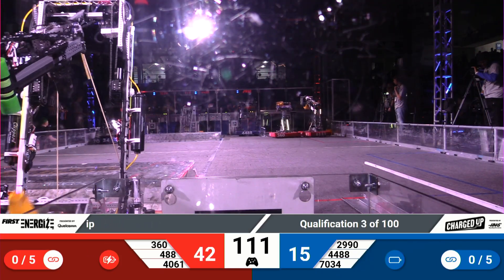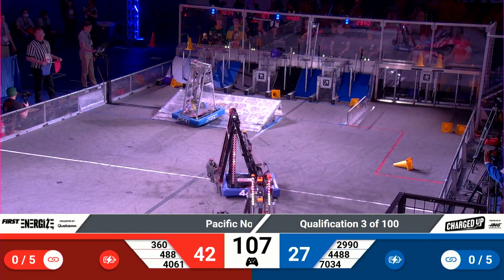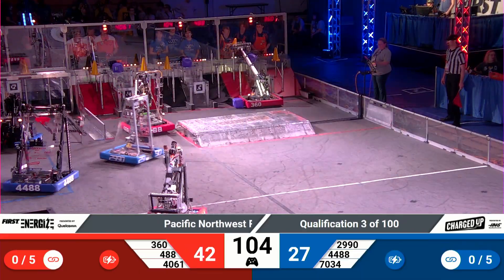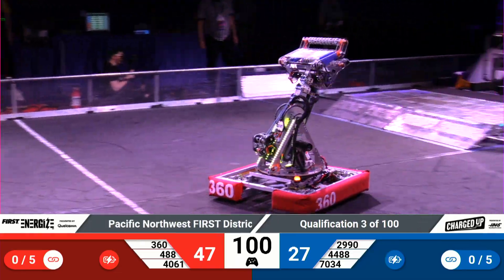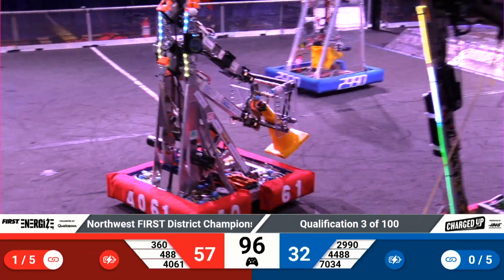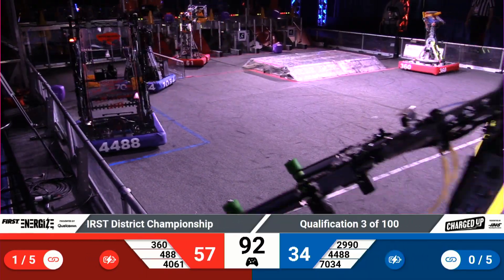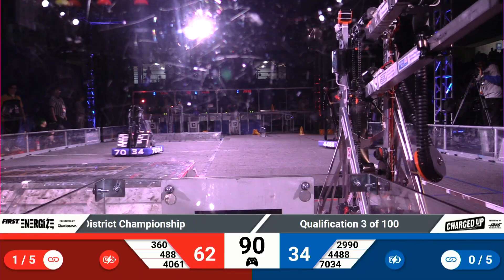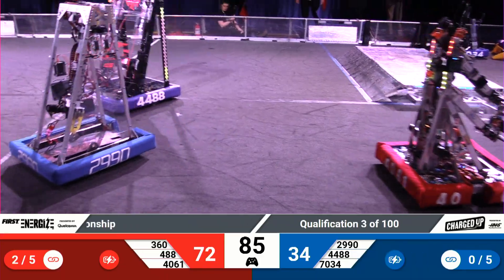Looks like one cone falls to the floor, and actually so does the second one. It looks like one of them is in a scoring node and the other one might not be, and that indeed seems to be reflected on the scoreboard there — 72 to 34, your live score. That is Hotwire making their way across the charging platform for the Blue Alliance. Arm reaches out, five points of Alliance score there from that cone they just scored.